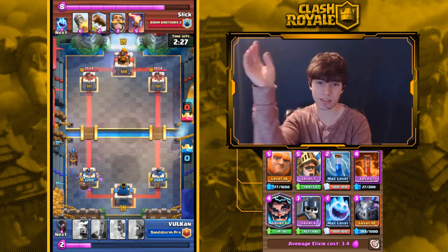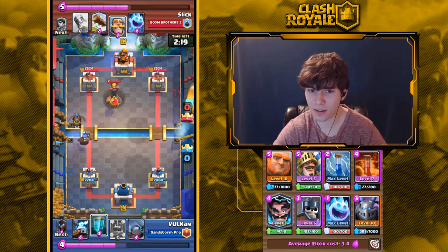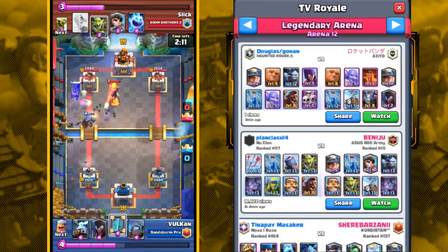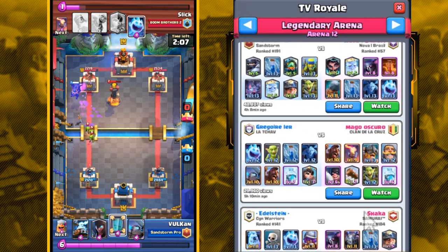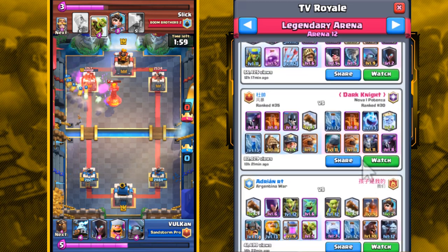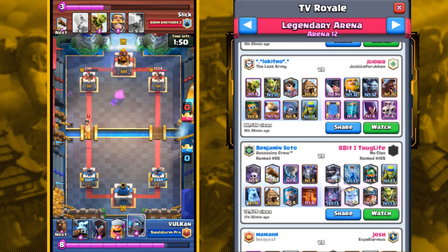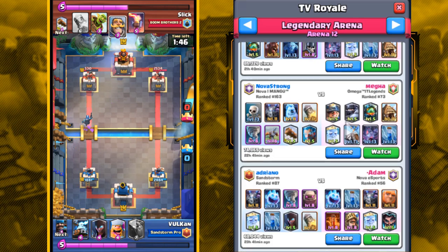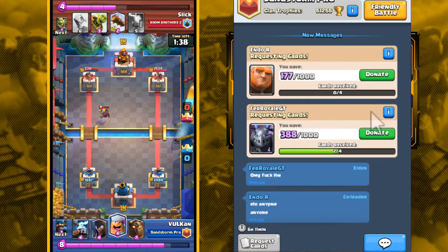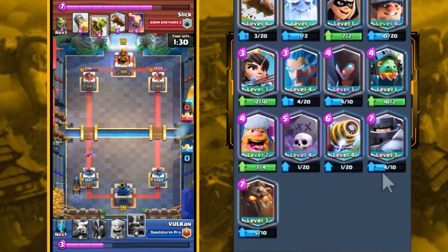Giant I think is just going to skyrocket in usage. It's so good against Goblin Hut decks and Zap Bait decks, and just an overall strong archetype. I've been looking at top ladder and there's always a Giant deck in top play lately. I've been talking to top players and they're saying Giant is broken right now — this Minion deck is definitely coming back, and Giant decks are going to be everywhere.